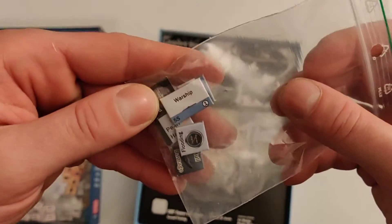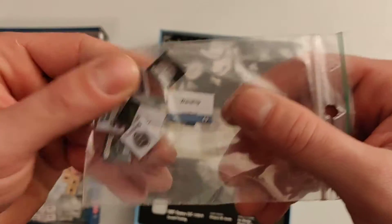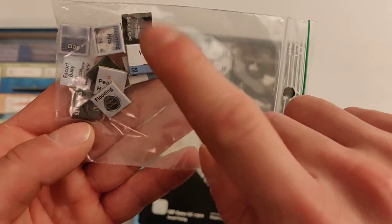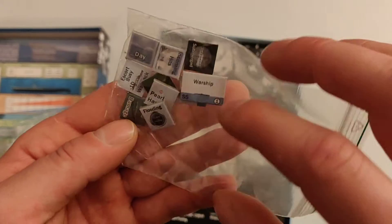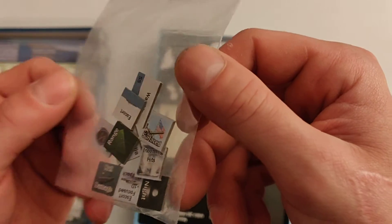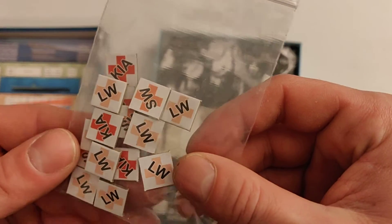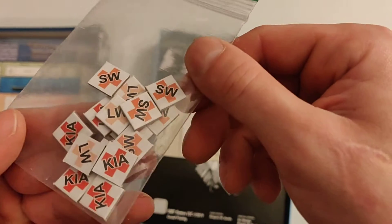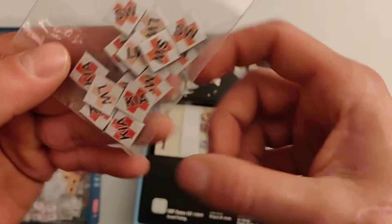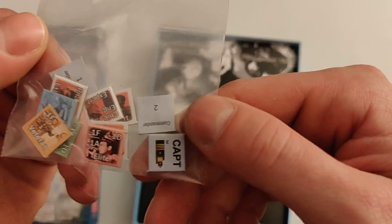We have markers to put on our combat mat to track what we're fighting. There's a warship counter and an SS marker for the submarine — which is new in this game. You can now encounter enemy submarines, which is very dangerous. There are markers for showing time of day used on the combat mat and submarine class mat. And then you have your crew damage or injury markers to show if crew members are seriously wounded, lightly wounded, or killed in action.